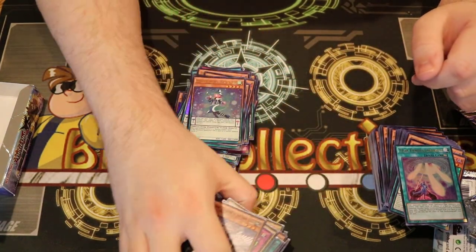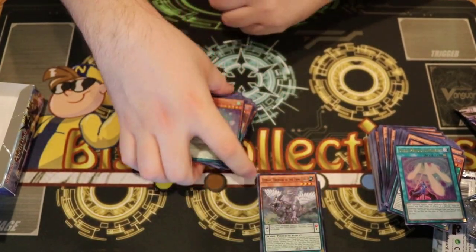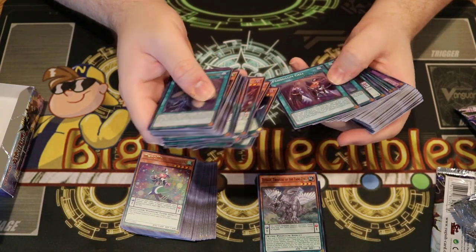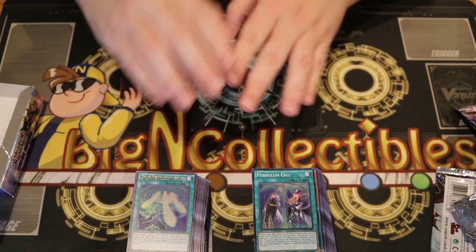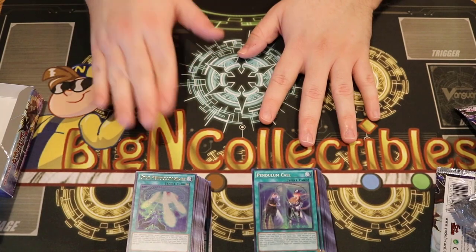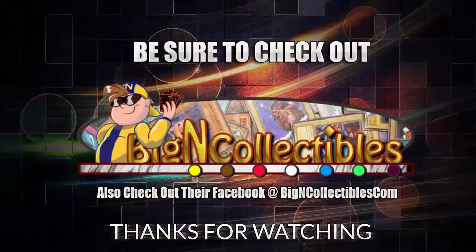Alright, well we got all of our sets of Magician stuff — very happy about that. We got three Pendulum Calls in hollow, which looks extremely nice. We have multiples of each of these Ultras, which is also very nice. So guys, please check out our good friends over at bigincollectibles.com. Now we have the stuff to tinker around with Magicians, which I'm very excited about. Look forward to more stuff coming from them next month. Make sure you turn on notifications for updates, and I'm out — deuces! Thanks for watching, check out bigincollectibles.com and their Facebook page in the description.